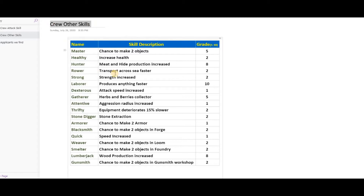Now let's go to the main kind of skills — the other two skills each crew member has. Looking at the screen, the first is 'master' — a chance to make two objects at a workshop. You can take a screenshot of that for a detailed look. Then we have 'healthy' — increases health. There's a percentage chance involved; for example, a 15% chance to increase health by 30.